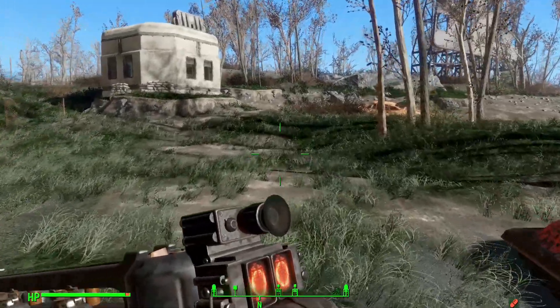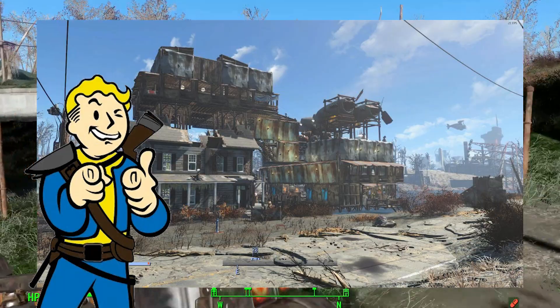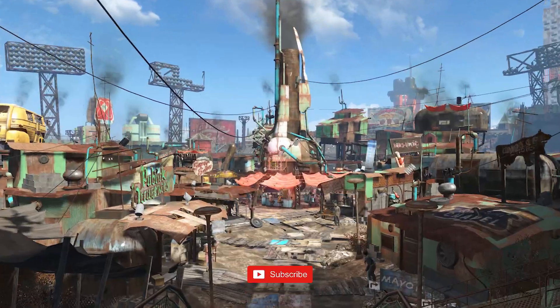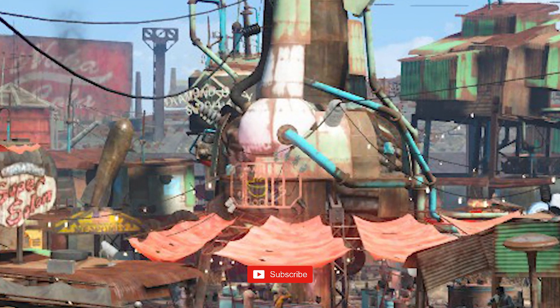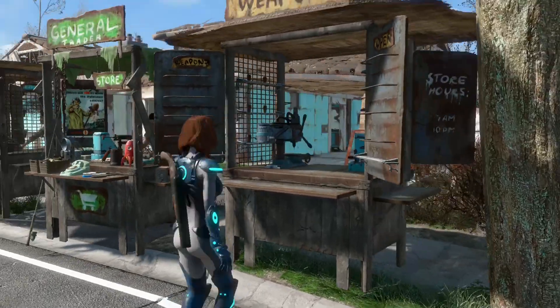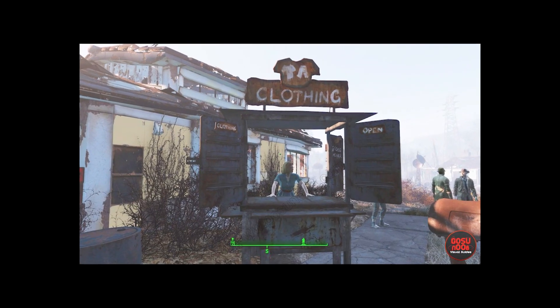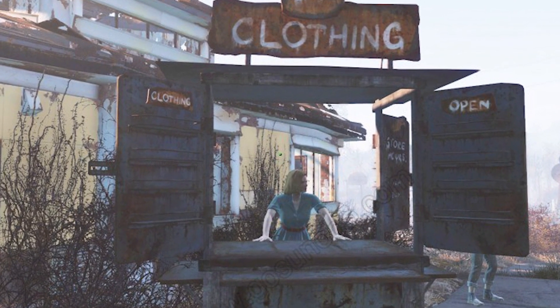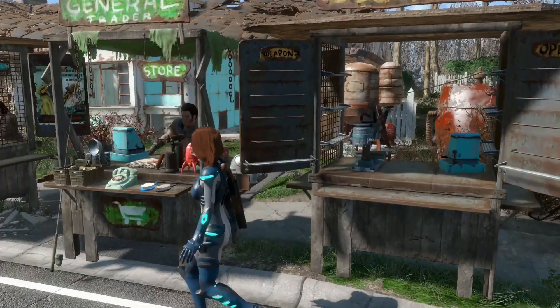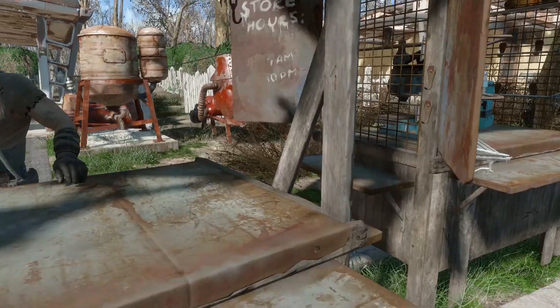We all love to build settlements and we don't want to travel to Diamond City or any far away place just to buy weapons and armor. So we place stalls in our settlement to get access to all the stuff nearby. The problem with the stalls is that they are so unrealistic — the selling tables are empty and it does not even look like they are selling anything. To add that realism and immersion, this mod is here.